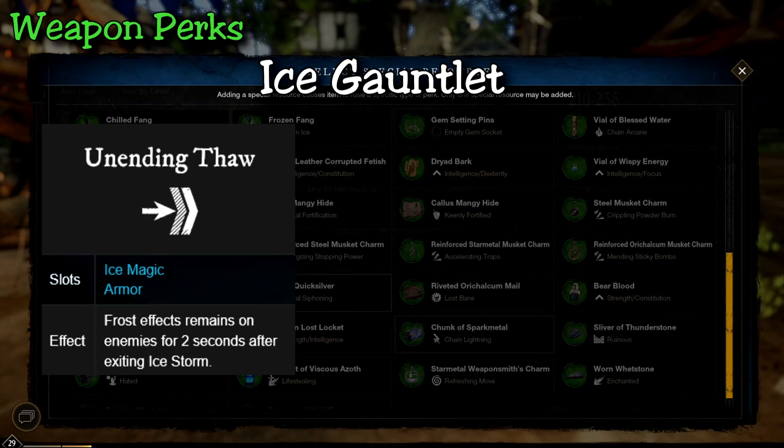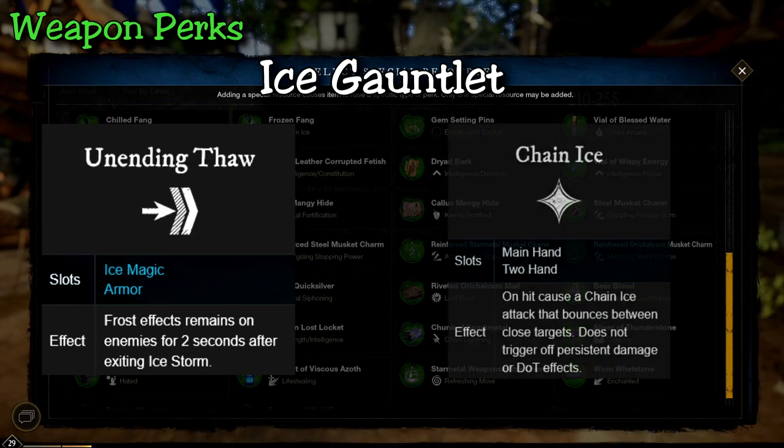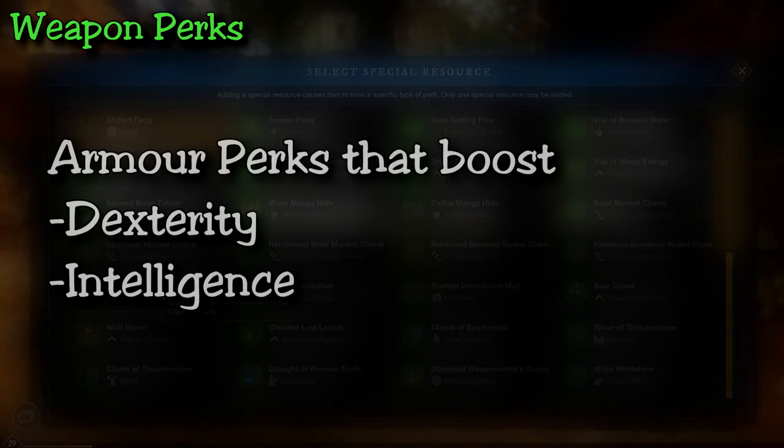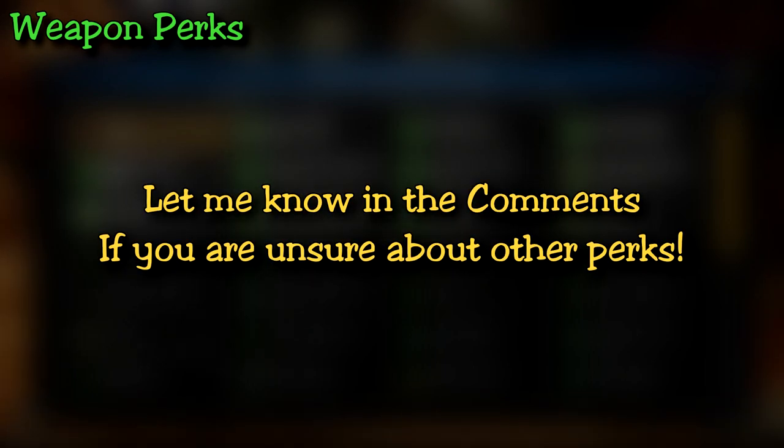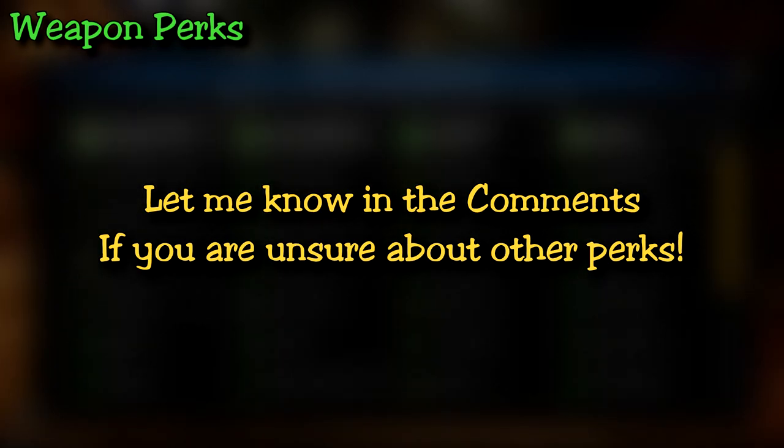For the ice gauntlet you must get Unending Thought — extending frost effects is super ideal to keep enemies slowed and give you more chances to damage them. Chain Ice is also a great perk that gives you a little more ice attacks on your ice attacks. Beyond these perks, focus the rest into bonuses for dexterity and intelligence — the more intelligence you get from armor, the more stat points you can invest into dexterity.